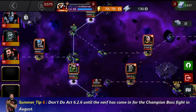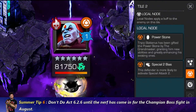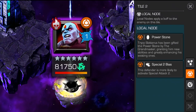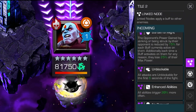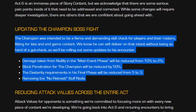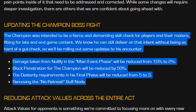Tip number six is act 6.2.6, the Champion boss fight. This fight will be nerfed as of the start of August. Do not attempt it if you're unprepared — if you're struggling, wait until Kabam nerf it. There could be a chance of picking up compensation, though that's not confirmed. Key changes: damage taken from nullify in the main event phase reduced from 10% to 2%; block penetration reduced by 50%; dexterity requirement in the final phase reduced from 5 to 3; and removal of the no retreat buff node. Look out for this change coming in August.